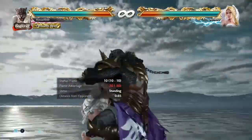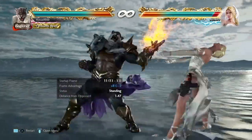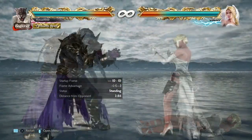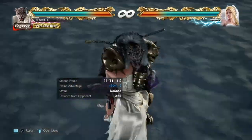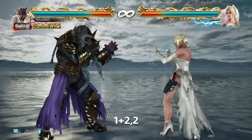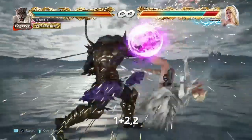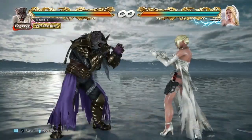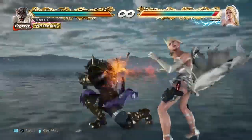Another great option is throws. Giant Swing, Headbutt and DDT are all uninterruptible and with that frame advantage, they can't sidestep either. What you can also do is 1+2-2. This is a little risky because the second hit can be ducked, but if they sidestepped it's a natural combo and you also get follow ups.